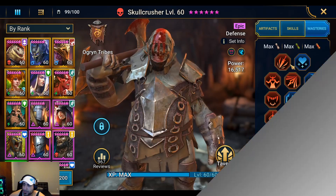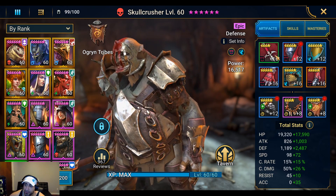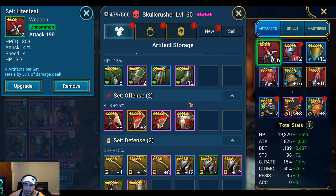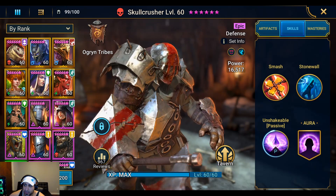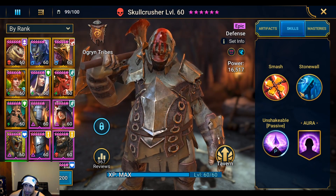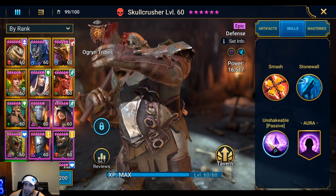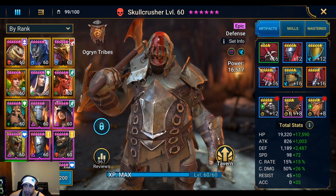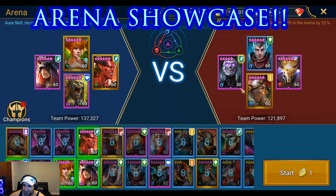There's another way to build Skull Crusher — you can run him with the Reflex set. Reflex has a 30% chance to reduce a random skill's cooldown, and since he only has two abilities and only one has a cooldown, that 30% chance applies almost entirely to his counter attack ability. So Reflex set is very good on him. I'd recommend Reflex and speed, or Reflex and defense, as an alternative build.